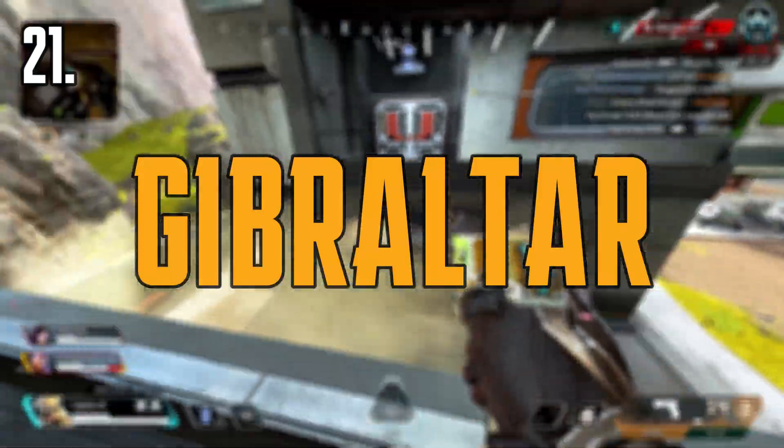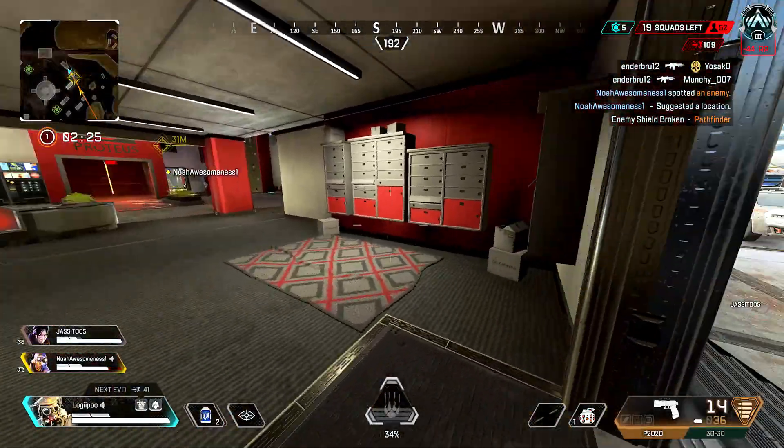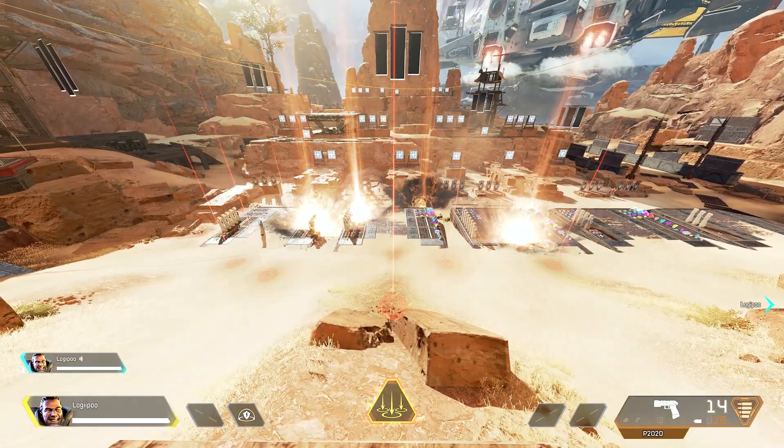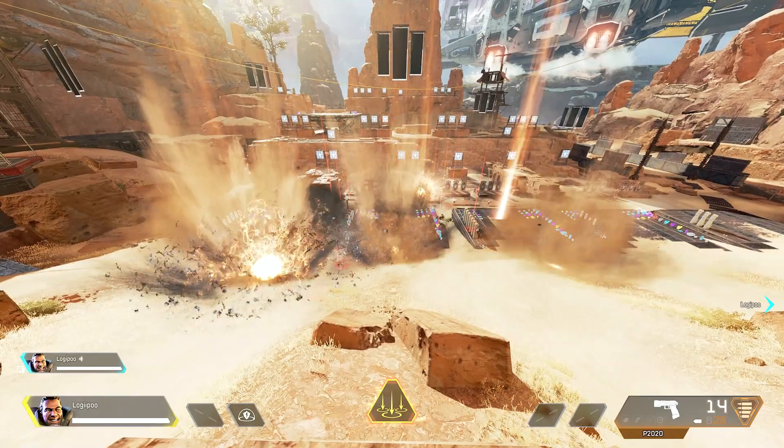Coming in at number 21, we've got Gibraltar. Gibraltar's ultimate can be good for repositioning a team or trying to get a team to back off of you, but the airstrike's radius is really small and nobody really plays Gibraltar for his ultimate.